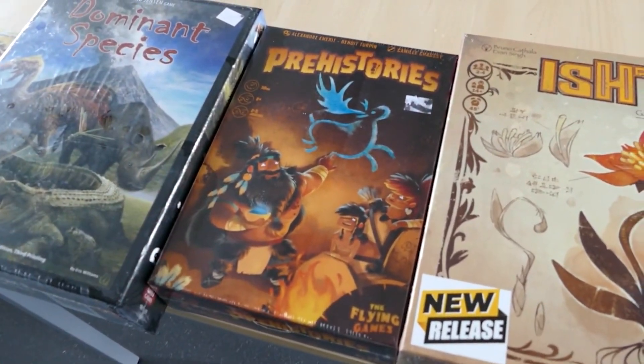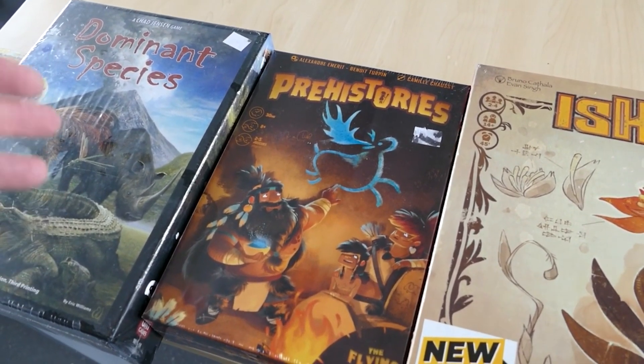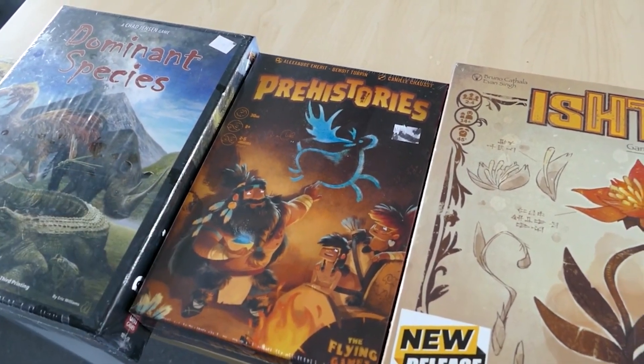Next up is Prehistories, which is a fast-playing game about basically moving your people around in prehistory and doing all sorts of stuff. We haven't played this one either, but it takes place in prehistory. It looked cute, plays fast — we thought that's a winner.